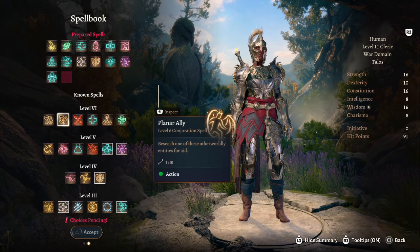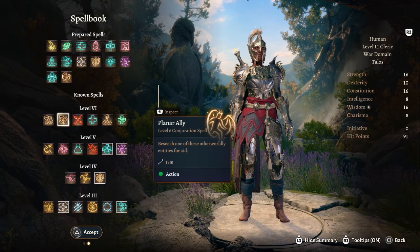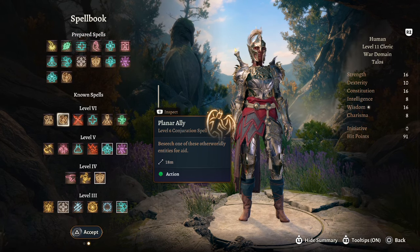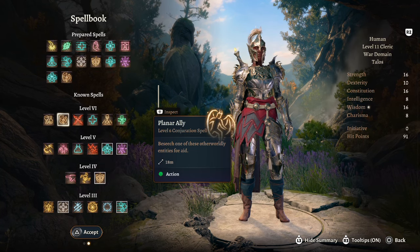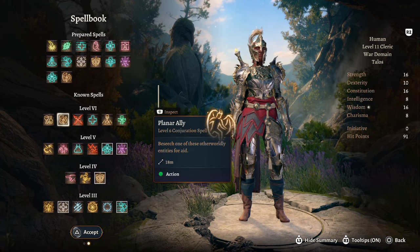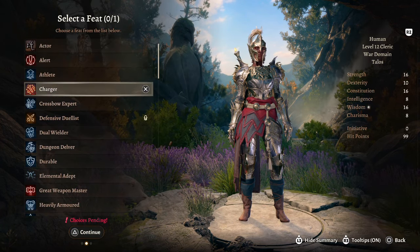At cleric level 11 we have access to level 6 spell slots. The first spell we're taking is Planar Ally — basically call someone from the outer planes to help us in fighting. Pair this with Guardian of Faith and your War Cleric essentially has two summons dealing mass damage.